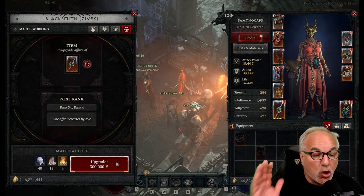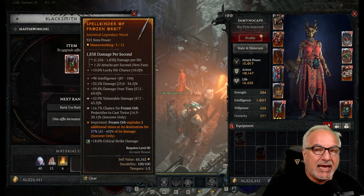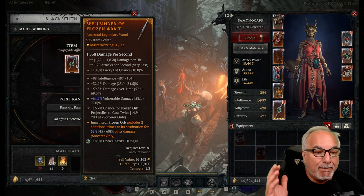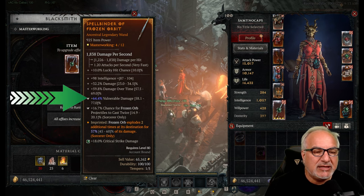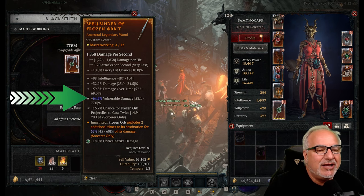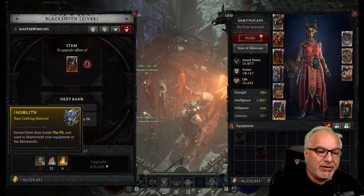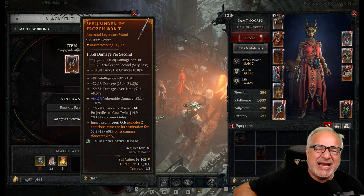There is also gold required every time you slam — this used to be a lot more expensive, but they just dropped a patch to reduce the cost. Let's see how lucky we get on rank 4. Skip the animation. Vulnerable damage got bumped by 25% — it highlights which one it picked in blue. You can see 64.4%, and the range is 58 to 77%. I now need to go back to the pit to farm that material since it only drops there. But this is how you masterwork your gear.